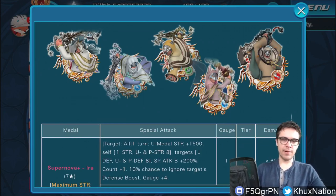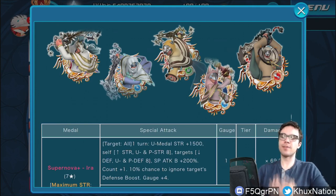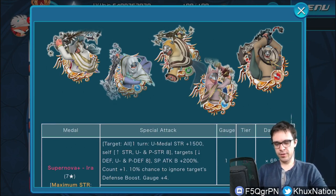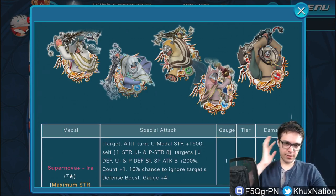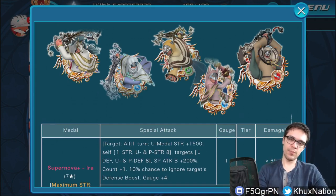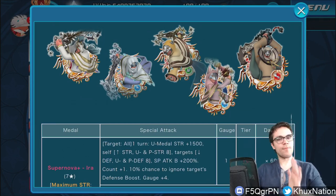Hey guys, welcome back to the channel. My name is Brian from Chaos Nation, and in today's episode we're going over the brand new tier 10 units that just came out in the game, in preparation for the JP version's anniversary. We're going to jump right into it because there's quite a lot to cover — we're going over five new metals. I'll be covering the new VIP metal in a different video.